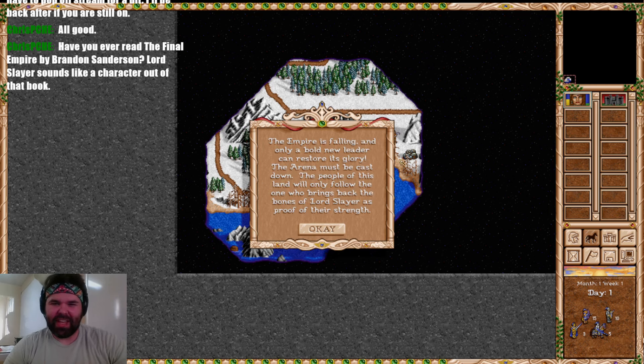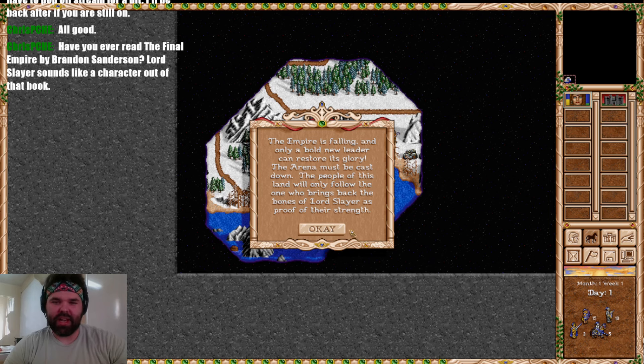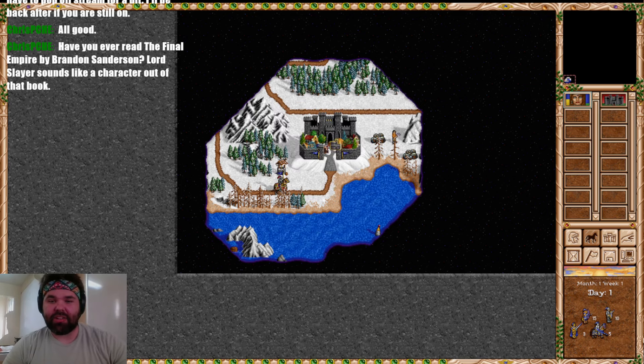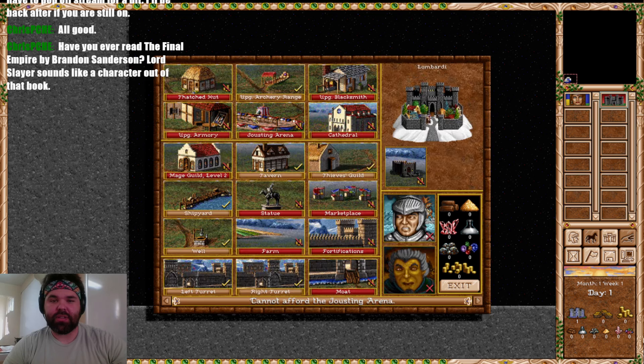You take the shield of your father and raise the blue banner against impossible odds, knowing that you alone have the virtue and honor to lead the empire away from the brink of disaster and onward to glory. The gods — you will not need to stoop to using peasants. The empire is failing, and only a bold new leader can restore its glory. The Arena must be cast down; the people will only follow the one who brings back the bones of Lord Slayer.